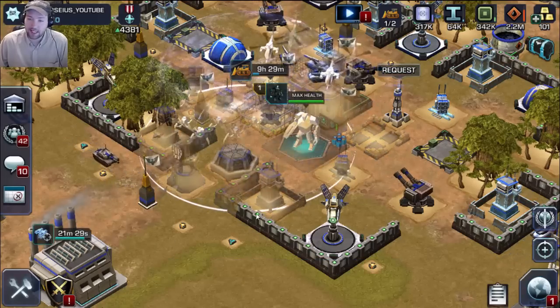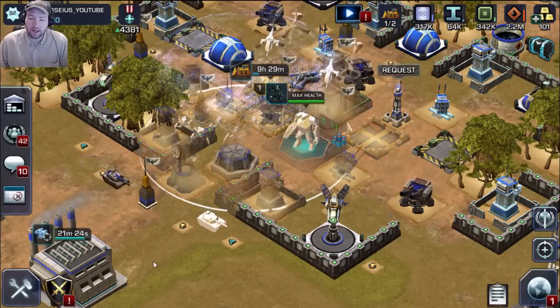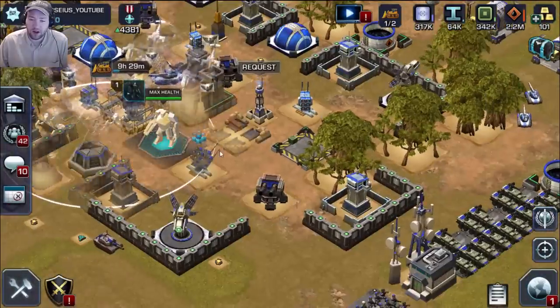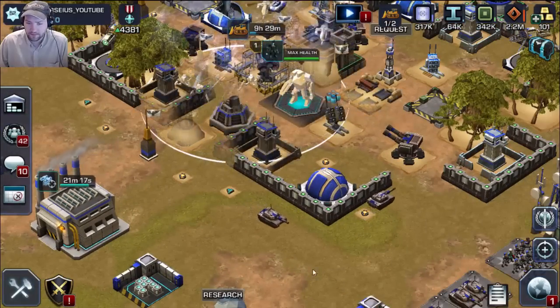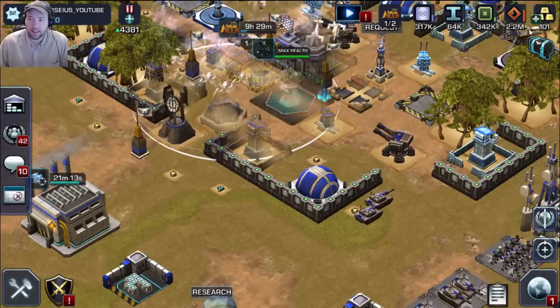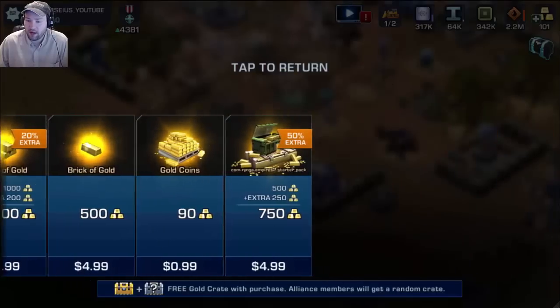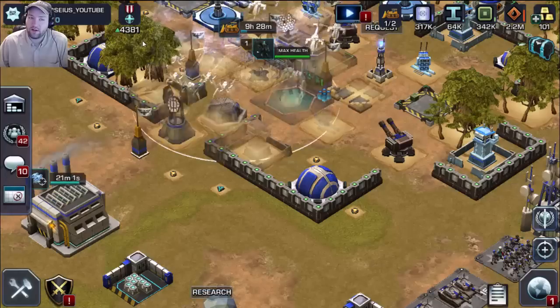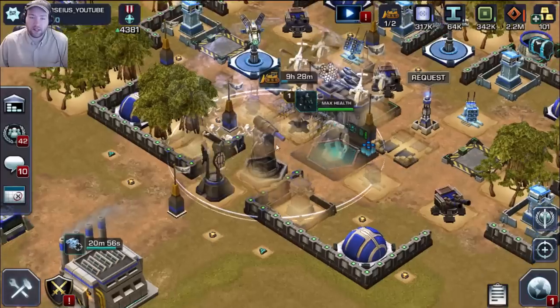When you unlock it, it is 750 gold, which is just five dollars from the shop — or at least it should be five dollars for most people. If you don't have the starter package, it's $10. You can buy 1200 gold or two sets of five, but if you have that little thing in the corner for the extra 250 for five bucks, then you only need five dollars anyway.